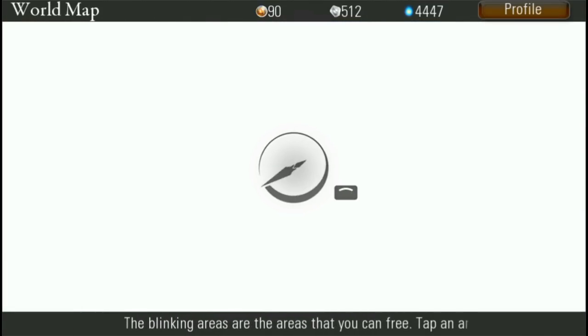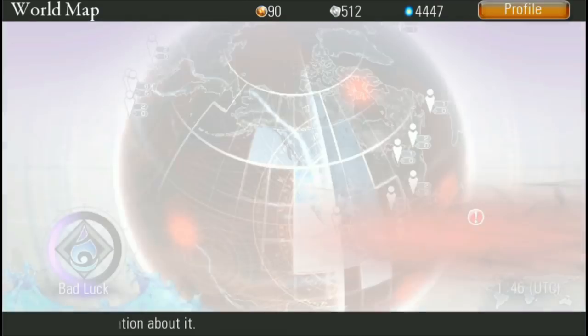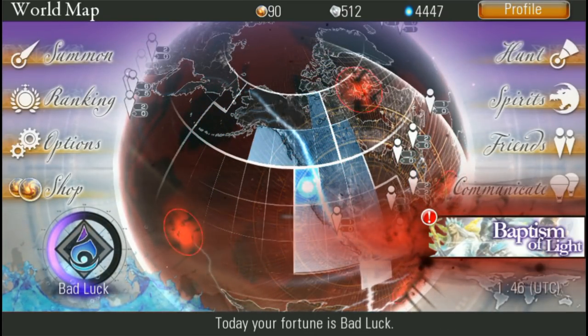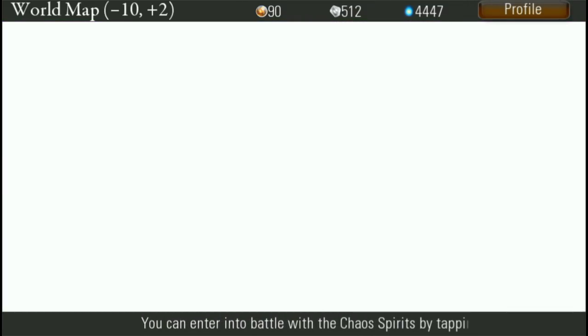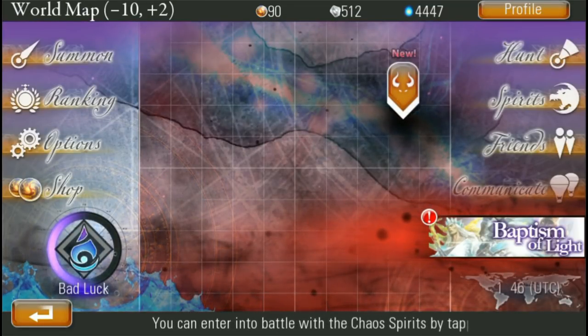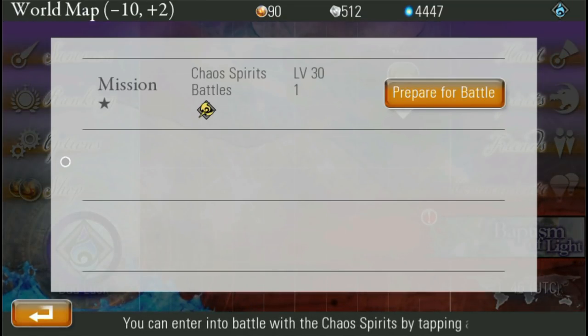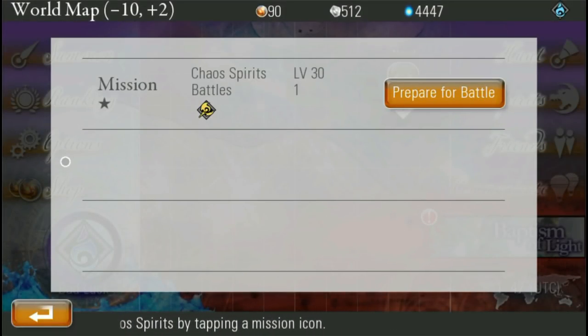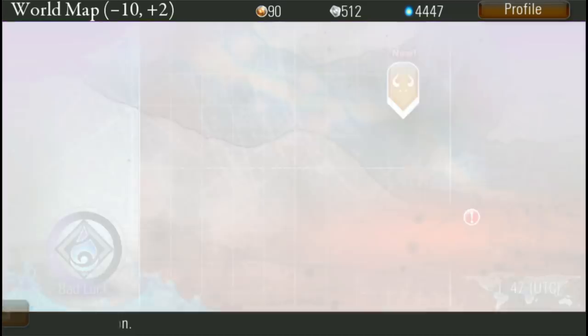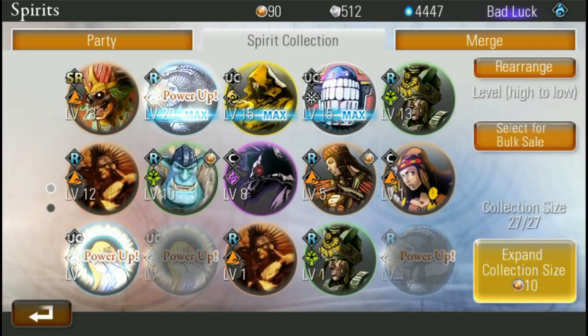What I really find enjoyable is the game's actual battle system. It's based on a rock-paper-scissors sort of thing — there are different elements and each element has a weakness. So these are going to be metal spirits, and I can see I have too many spirits right now — I need to get rid of some.